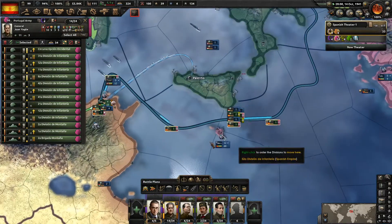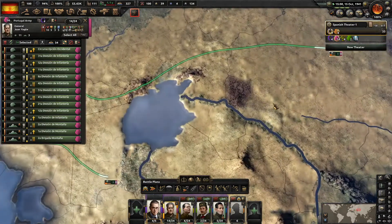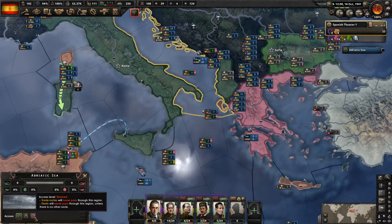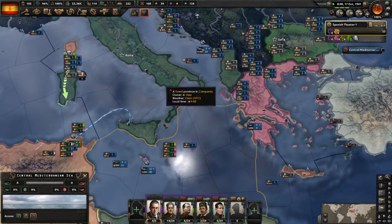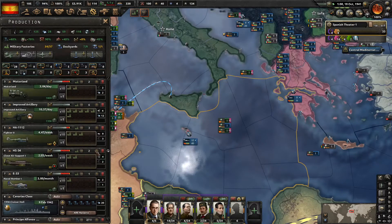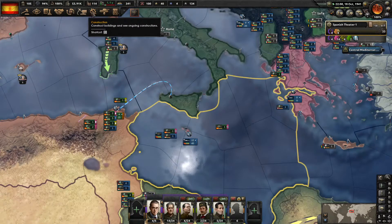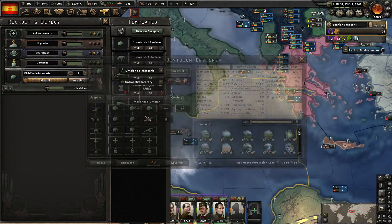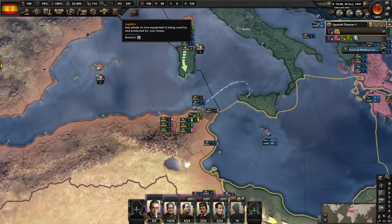Y'all all hurry up. I'm actually going to close off the Mediterranean. Let's avoid the central Mediterranean. More close air support would be nice. Let's start building more support equipment just because I want our divisions to have other stuff. Also, I'm only going to build one more batch of these because our manpower is so low.